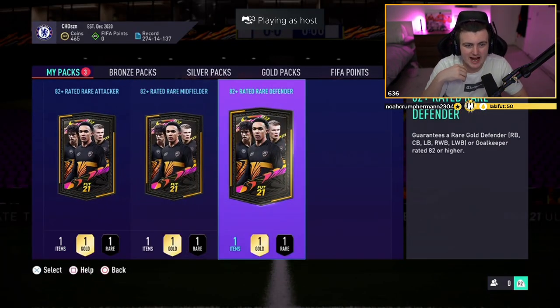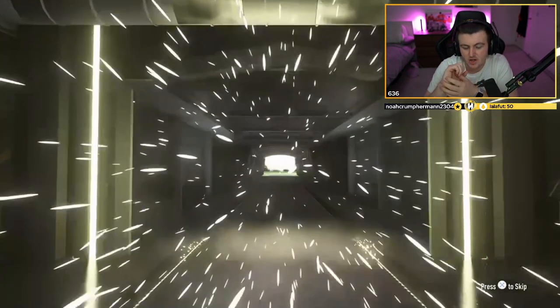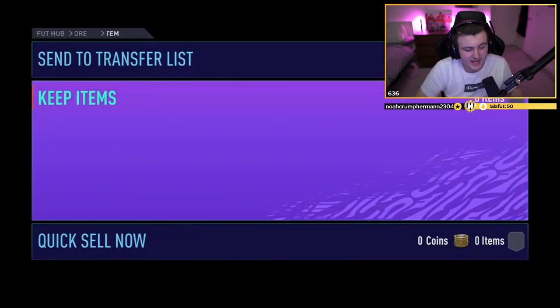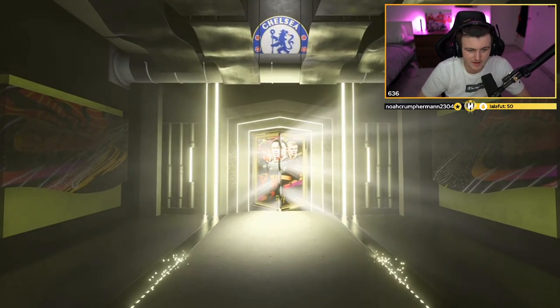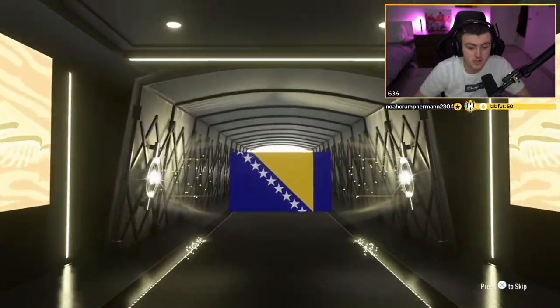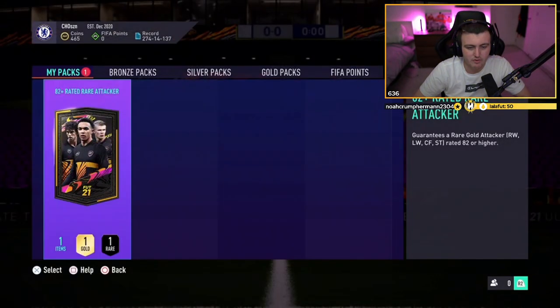We have three packs to open now — all three. Let's see if we can get a decent set of defender, midfielder, and attacker. At least one walkout, please. Not going to be in the defender one — it's an 82. I feel like if you want a walkout, it's got to be in the midfielder or the attacker — that's where you get the best chance of getting something good. We've got a board in the midfielder — Bosnian centre-mid, Vischer, 83. Four golds and a bunch of bronzes or silvers. Not too bad to get an 83.